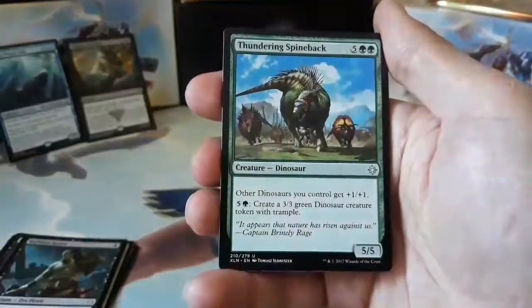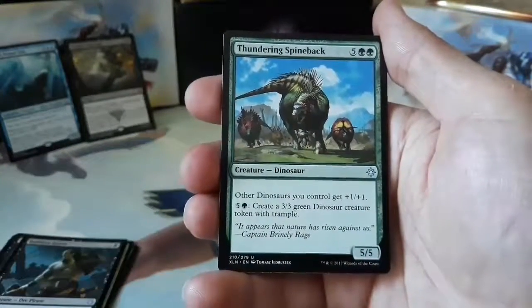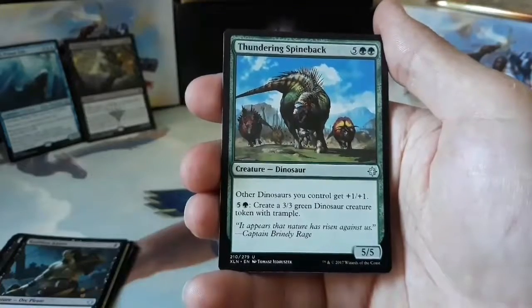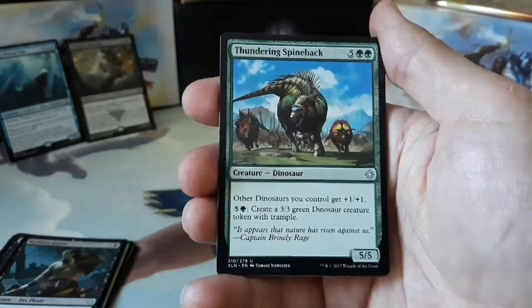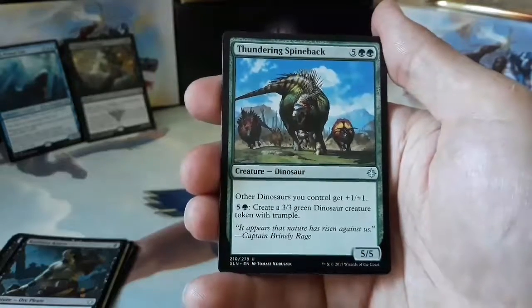Our second uncommon is a Thundering Spineback. Five and two green for a 5/5 Dinosaur. Other dinosaurs you control get +1/+1. Pay five and one green to create a 3/3 green Dinosaur creature token with Trample.